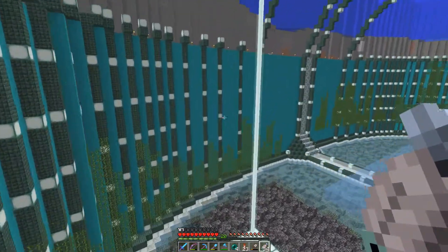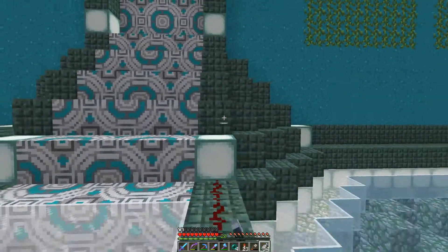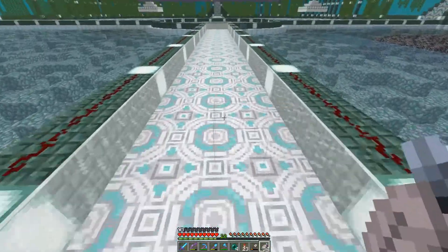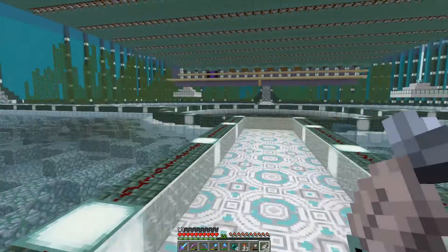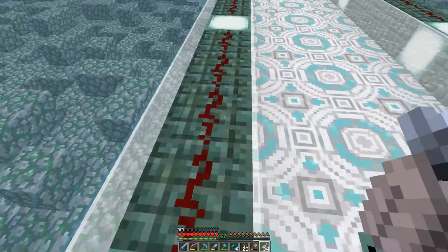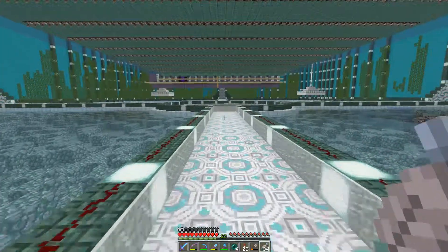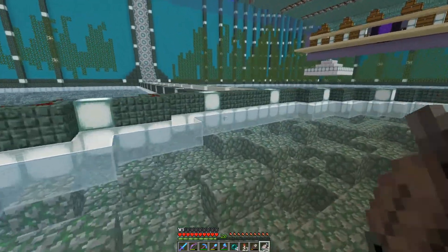I swapped out the light blue glass for nice blue glass, and we did concrete powder for the walls. We're doing dark prismarine for the columns that go up with sea lanterns, and I did glazed terracotta for the flooring. I have to put glass on it though because we're in slime chunks - I think I've got six or seven slime chunks in here. I had to throw down some redstone dust, so I kind of defeated the whole point of digging out more area to improve our mob cap.